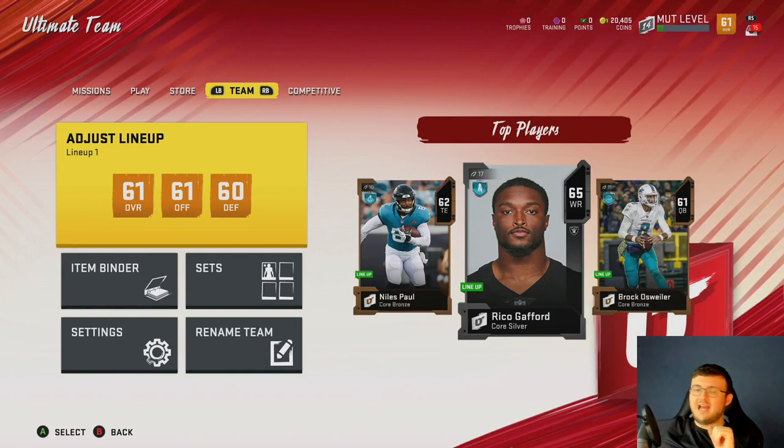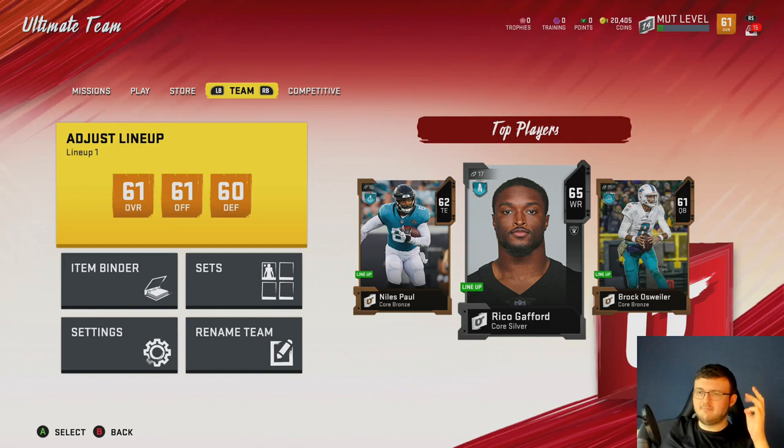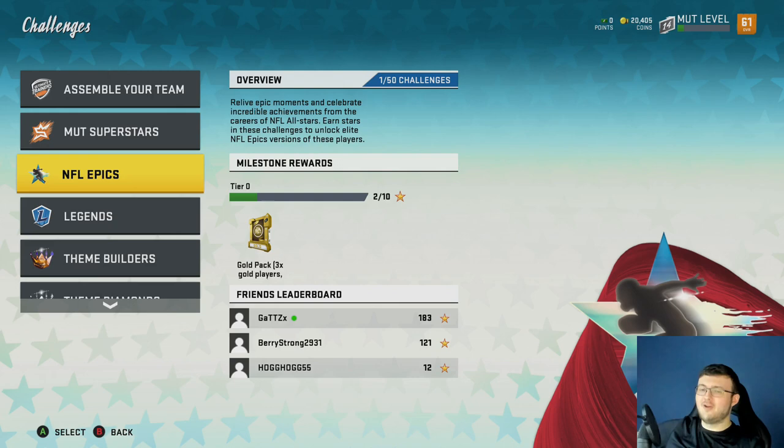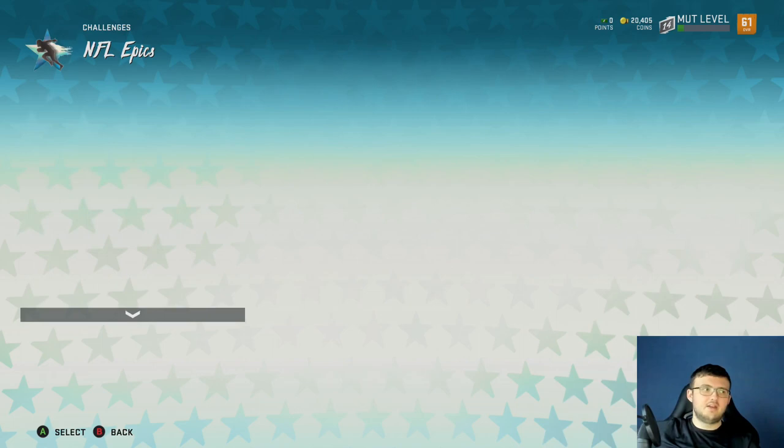Go get a fast cheap wide receiver option. Rico Gathers — 87 speed. Marquise Brown — 87–88 speed. Corey Grant — 88 speed. There are so many cheap fast options in this game right now — go pick one up. Put them in your wide receiver spot, or even if you choose a halfback, put them in the left wide receiver spot.